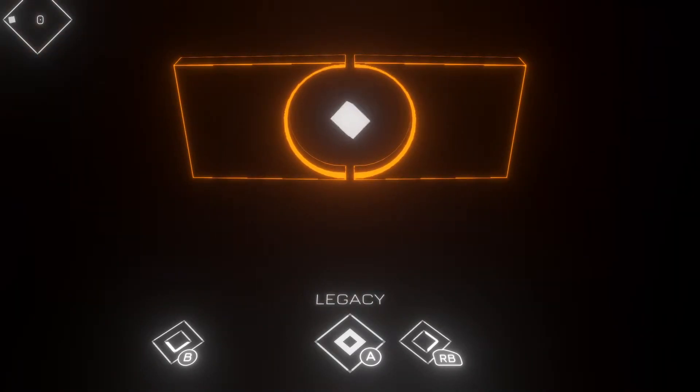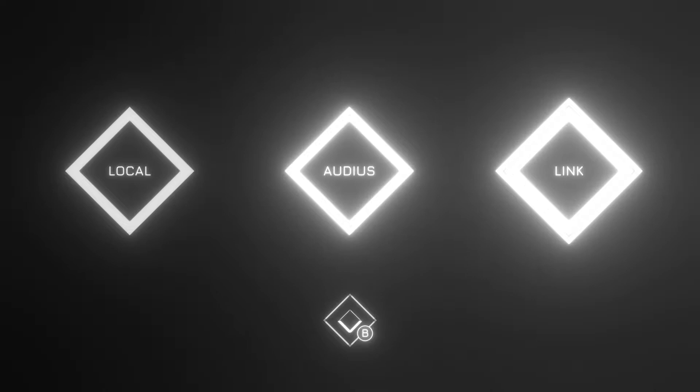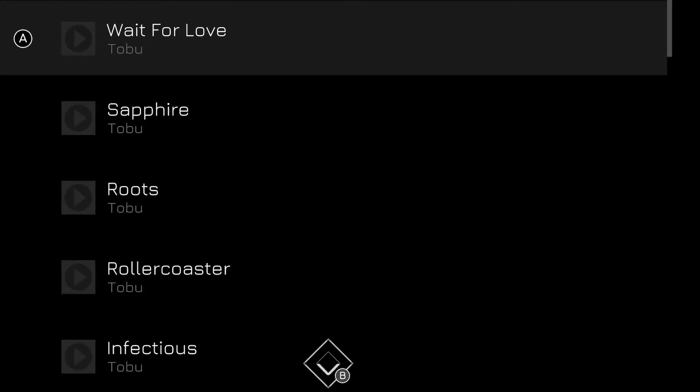Also, you want to make sure that you're playing on Zen, as that means there are no red blocks, which means no points will be taken away and your combos won't be reset. To get the most points possible, you want to be playing on Retro or Retro 2 and playing on Zen mode.